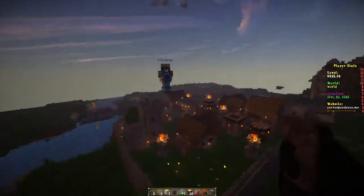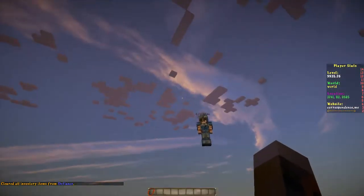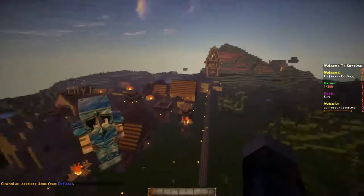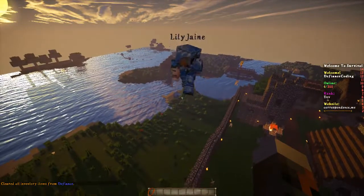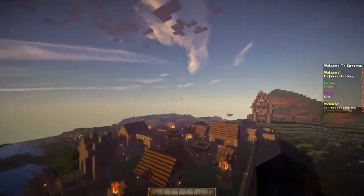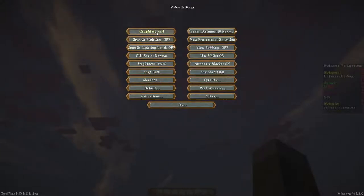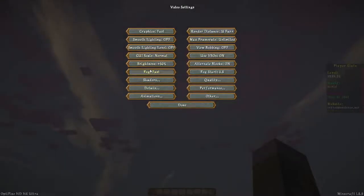Defiance Coding here, and this is going to be a little tutorial, or tour, of Lily Jane and Exu's — I'm saying these names wrong, I know I am — but their shaders and texture pack. Both will be down in the description, should be soon. Let me turn off clouds.